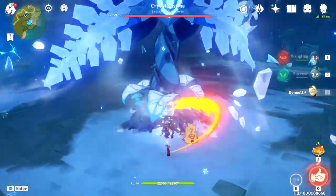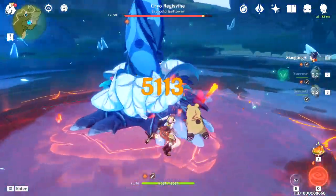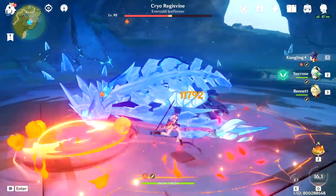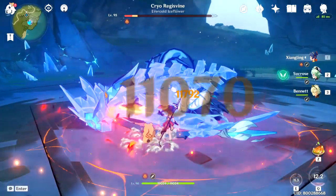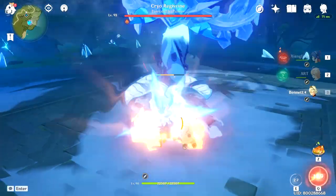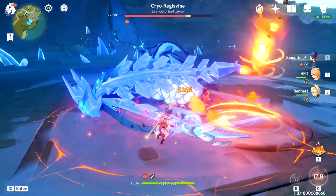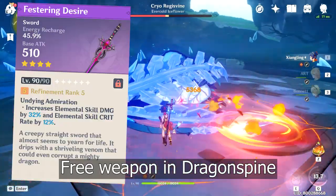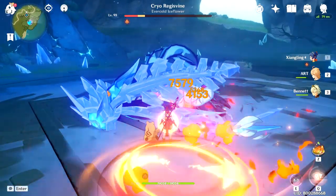The third character is going to be Bennett. Most of you already know that he is a really good support because of his Elemental Burst that can heal and buff your team's damage. If you don't have any constellations on Bennett, it is fine — he is a really good support even without constellations. For the artifact, you want to get a 4-set Noblesse Oblige to increase the attack of your team by 20%. For the weapon, you want to use your highest base attack weapon — ideally it has Energy Recharge on it, so you will be able to spam your Elemental Burst.